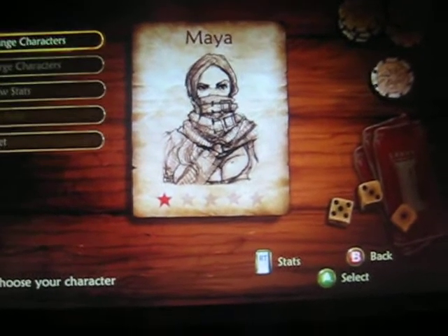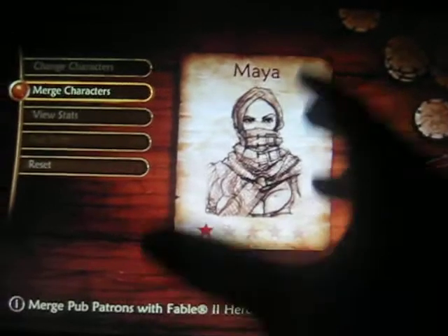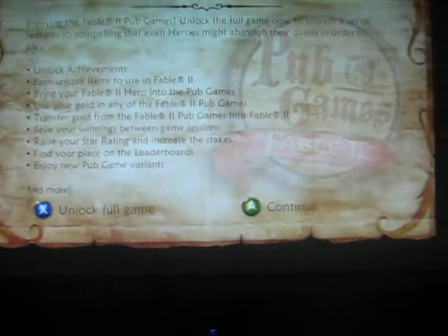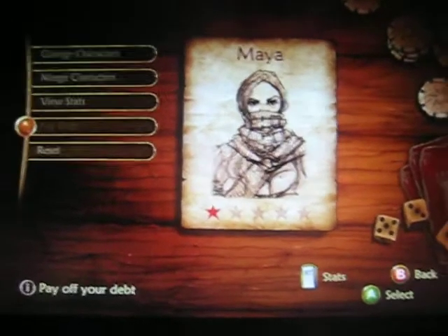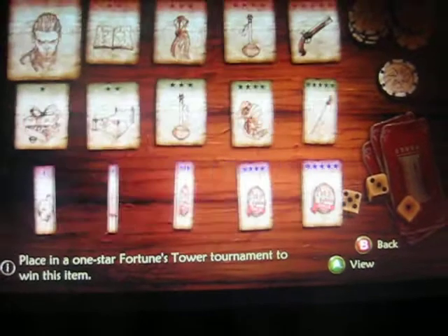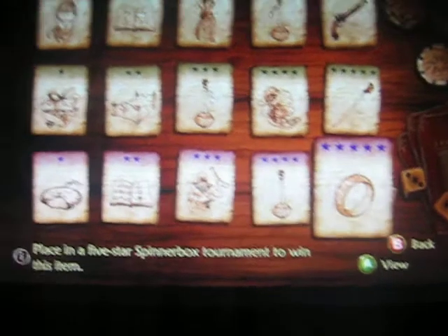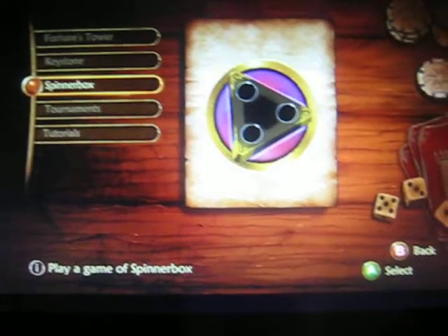I went to check the characters and stuff. If you're going to use your character — one of the ones they've made — you can merge your characters over, so that way you can have your gold and everything for your character. Supposedly you can pay your debts too, so I'm guessing you can get into debt a lot. There are star points and everything. You can unlock stuff — weapons, armor, beds — but you have to place in tournaments to get those. There's concept art you can unlock too, which I didn't know. Your game modes are Fortune's Tower, Keystone, Spinner Box, tournaments, and tutorials. You can play all of them right now.